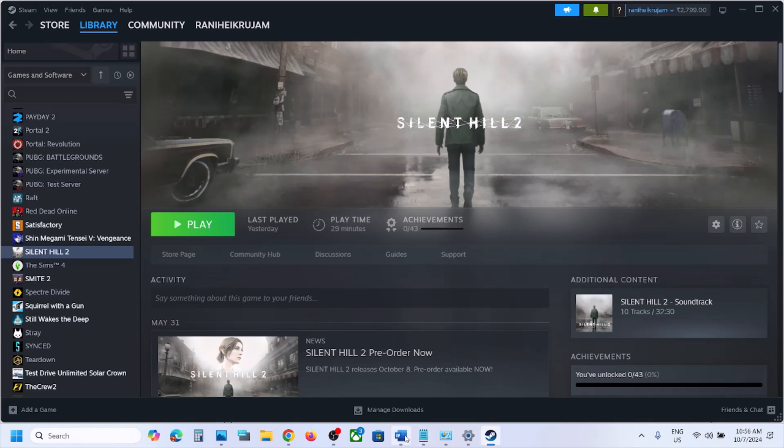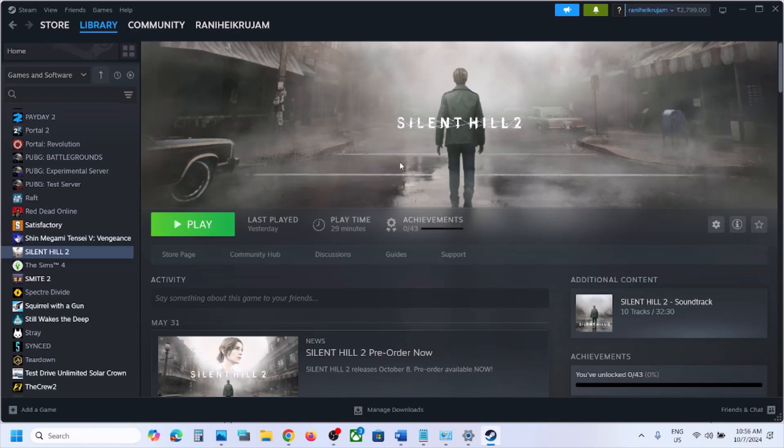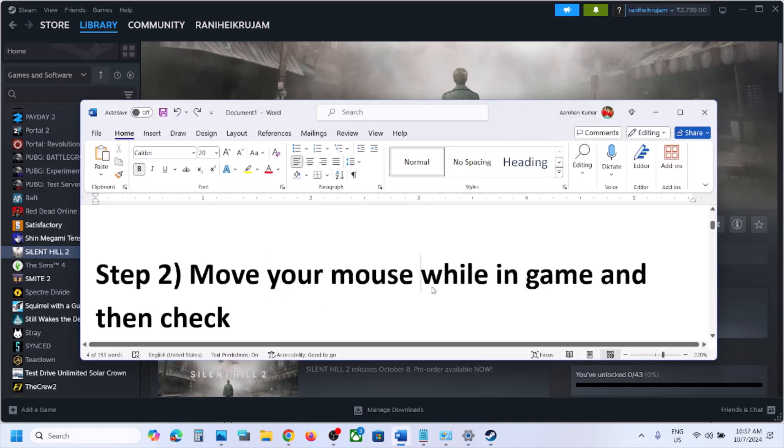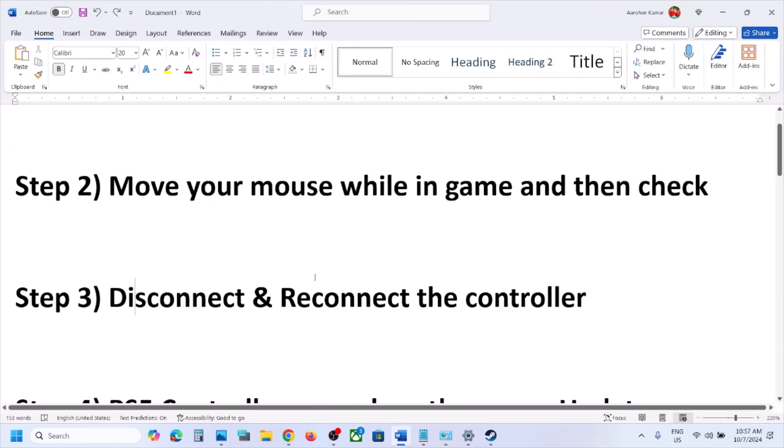The next step is to move your mouse while in game. Once you launch the game, the controller may not work, so just move the mouse cursor in the game while it is running. Once you move the mouse, check your controller. This has worked for many players, so it might work for you.